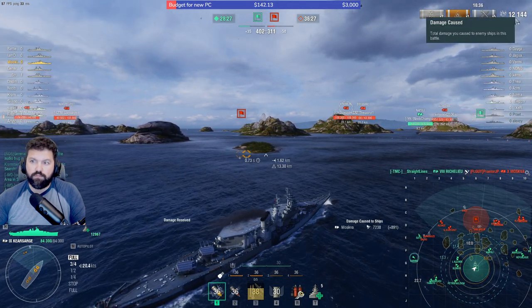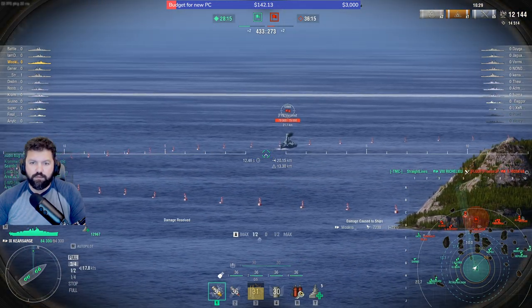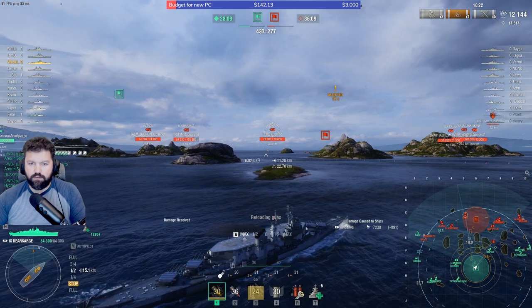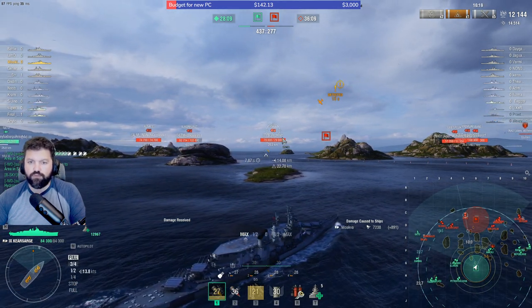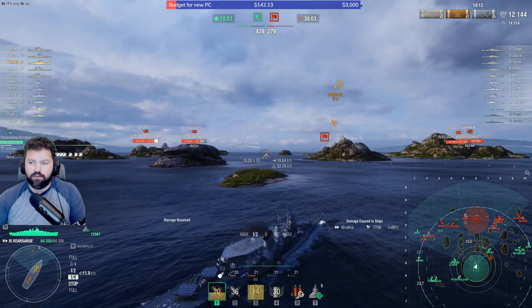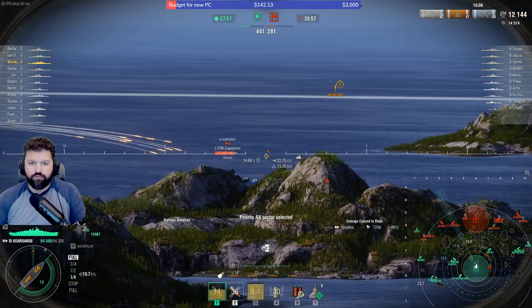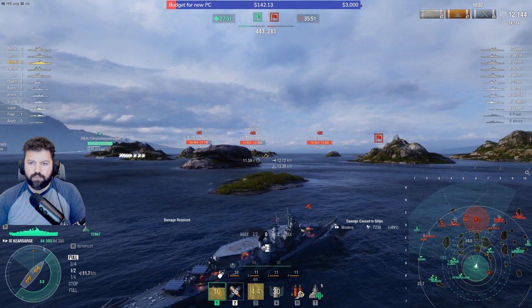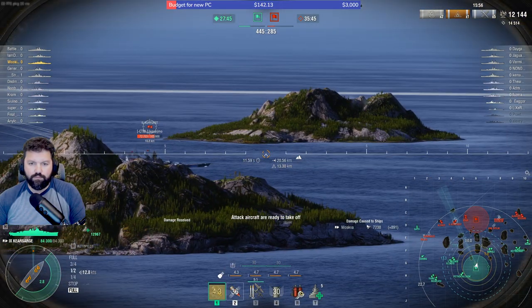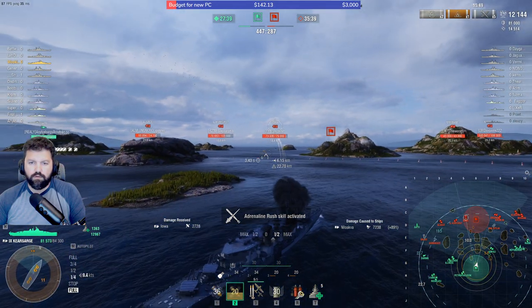Someone killed him — 12,000 damage. Now we're going to blast him with HE first. Because he's nose in, we're actually going to stay HE. We're going to angle a little bit here because we need to angle — it's still a battleship shooting us. I'm not afraid of these guys here, I'm more afraid of what's going to happen on the other side. This guy decided to go dark, which is fine. I am going to switch to AP because this Kurfurst is presenting us with a broadside. We're going to stop engaging the Iowa — the Iowa did engage us.